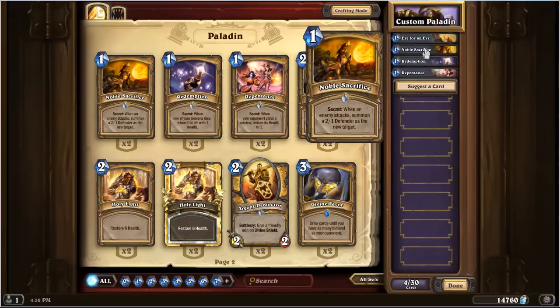And finally, we have Noble Sacrifice. This secret triggers when an enemy attacks — it doesn't matter if it's a minion or if it's the enemy character himself. In place of the target of the attack, a 2/1 spawns into being on the paladin's side and becomes the target of the attack instead. This is the only paladin secret that's actually any good at all, because in some circumstances it can help protect your hero or, more importantly, your fragile minions. It may even kill the enemy minion that triggers it if that minion has 2 or less health.